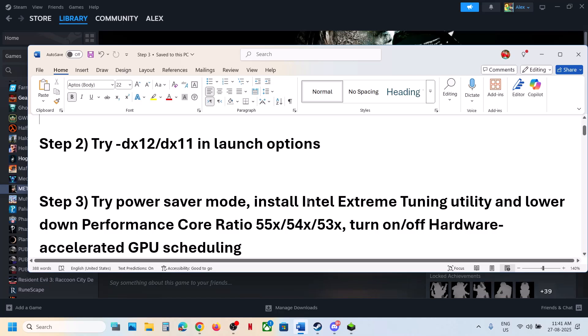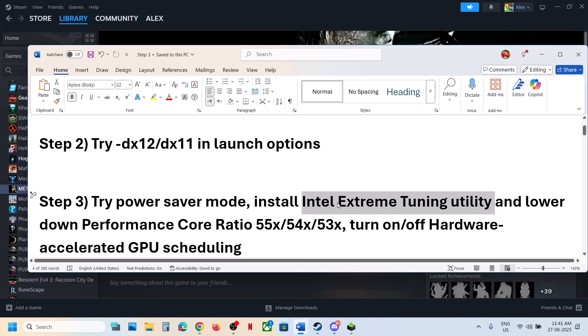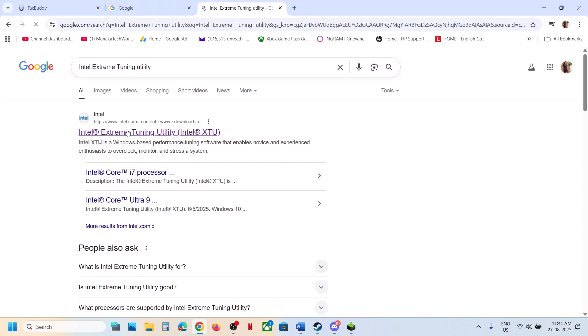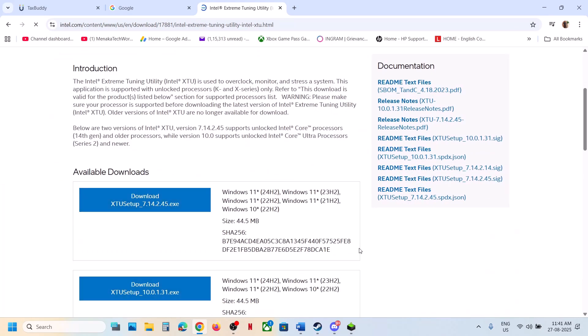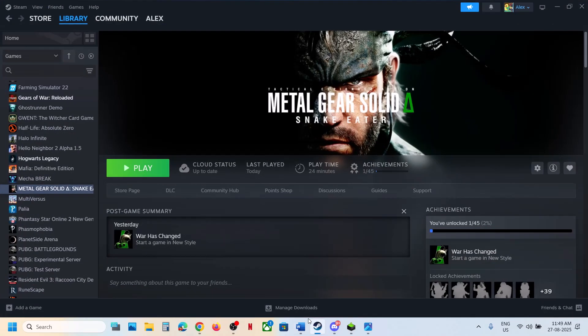The next step is to install Intel Extreme Tuning Utility software. Search for it on Google if you don't have it, download and install it. Once launched, find the performance score ratio. If it is set to something like 58x or 59x, lower it down to 55x, 54x, or 53x. Hit Apply, relaunch the game, and check.